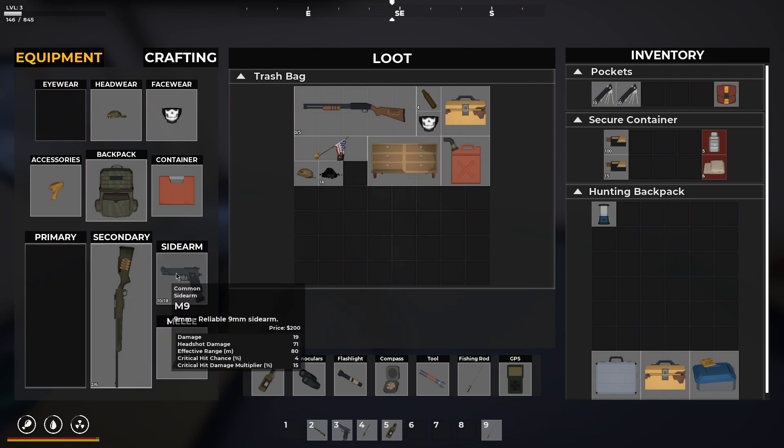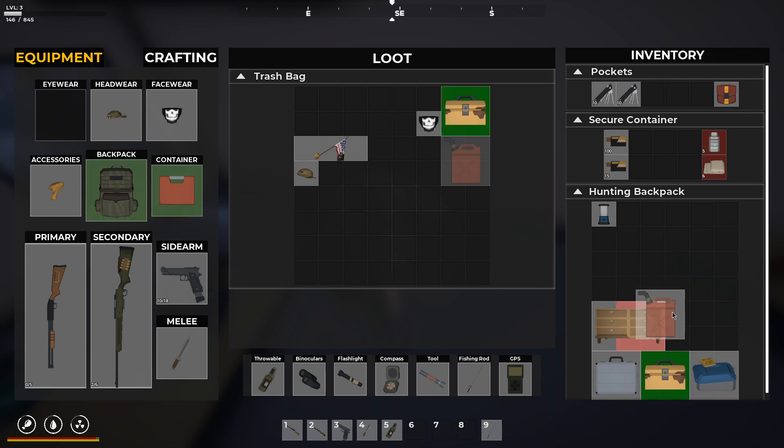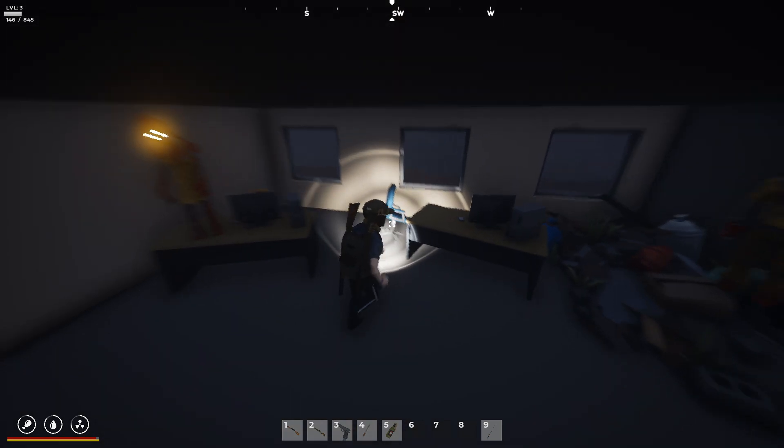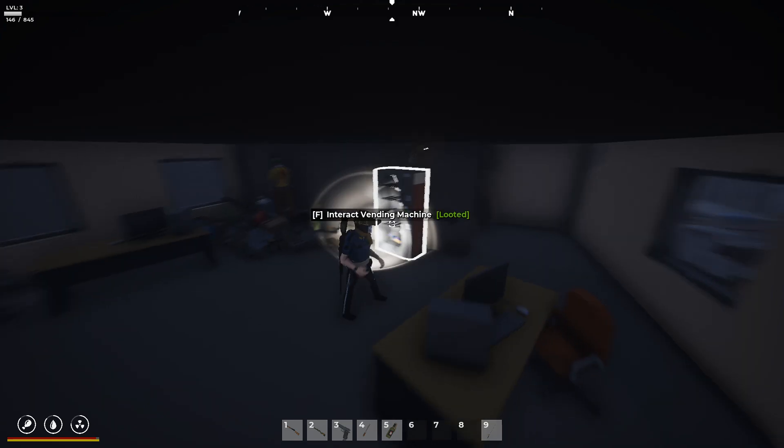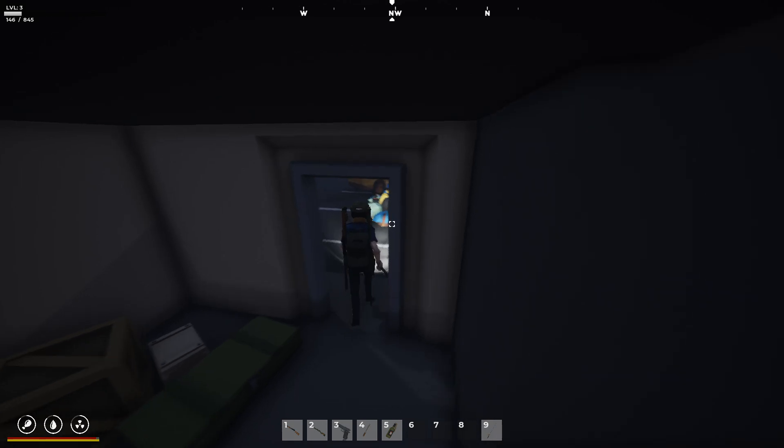Ooh, we got a shotgun. Let's go ahead and put the shotgun here. We don't have any ammo for it, unfortunately. That'd be great. Oh, there's another toolbox. I'm not going to take it, though. I will take the dresser. And we'll take the gas, for sure. I'm going to try to stay away from them. I don't want to take any damage from these guys. We looted the vending machine already. Oh, we can't go up anyway. So it looks like we're going back down.